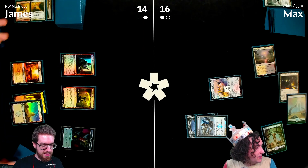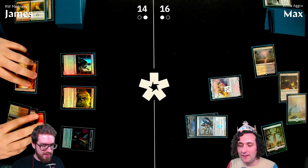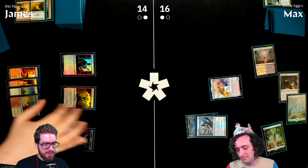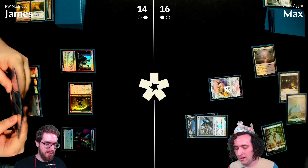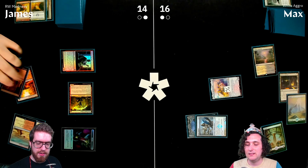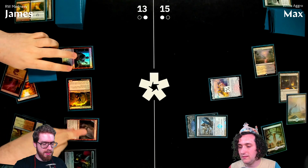Clarification: Blade Splicer only has double strike if it's equipped, not inherently. James attacks for one with menace. Max plays Surly Badger Sword from the sideboard.